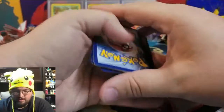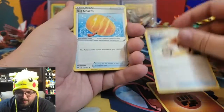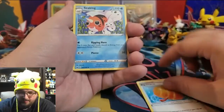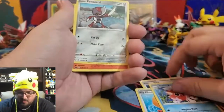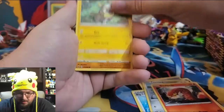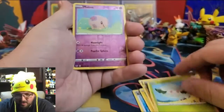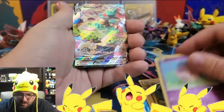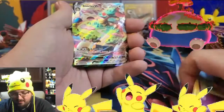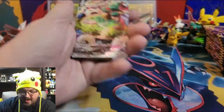Pack eight: Fighting Energy, Rotom Bike, Big Charm, Seaking, Ponyta, Sizzlipede, Yamper, Clobbopus, Cottonee, reverse holo Yarn Moona, and a Snorlax VMAX! I really like this card from this set — he's got a little island on his belly. That's our first VMAX!